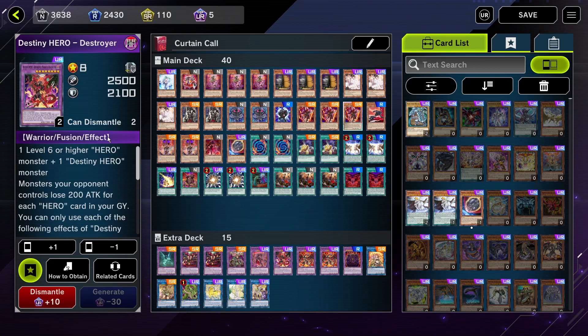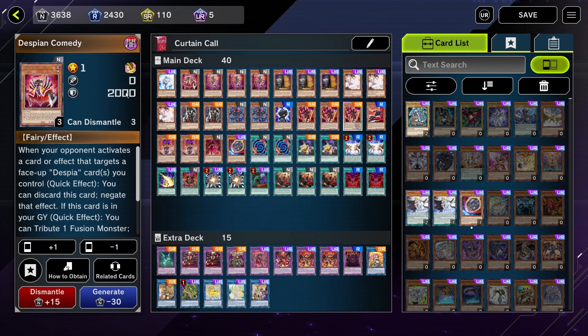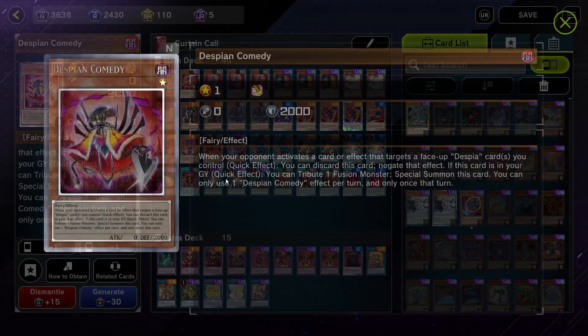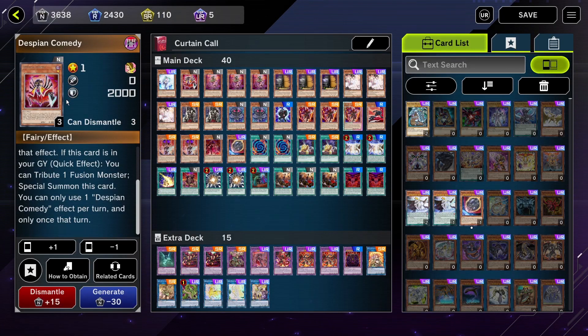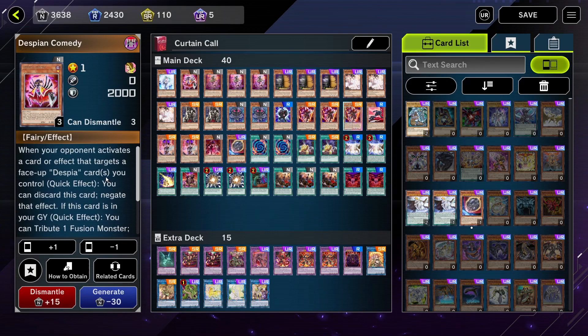Ad Lubitum can even revive Destiny Hero - Destroyer Phoenix Enforcer if it's not reviving itself by its own effects. Finally, I play Despian Comedy, which has a quick effect as a hand trap to negate an effect that targets. Its second quick effect allows you to tribute a fusion monster to special summon it from the graveyard — useful if your opponent activates something that targets your monster, letting you dodge the targeting effect. It is very specific and you might not want to play Comedy depending on how your deck looks.